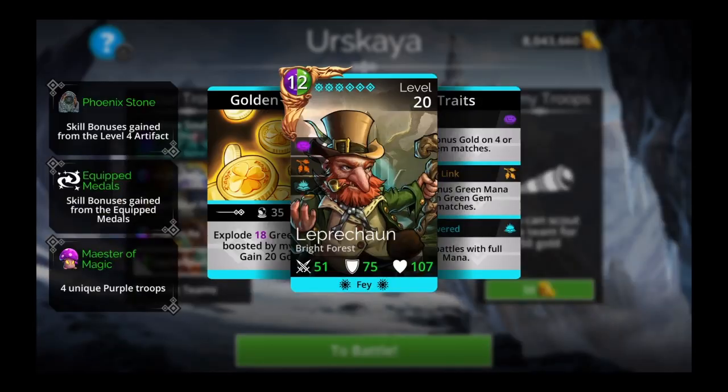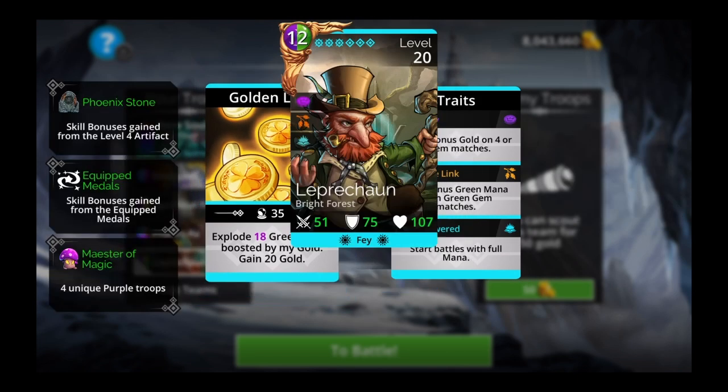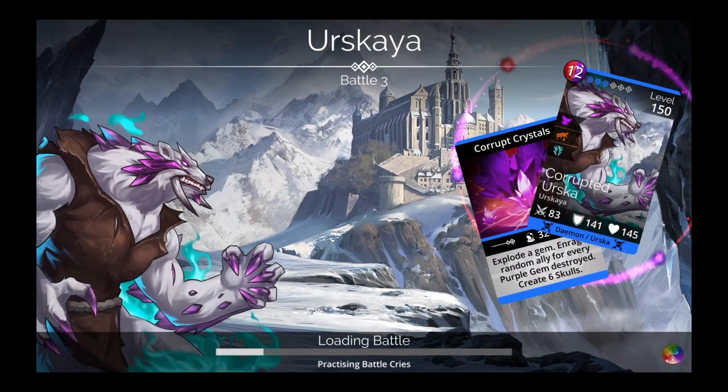We have Ferris Ra — we've talked about that. And then Leprechaun — 12 purple, green, Bright Forest, fey. Explode 18 green gems boosted by my gold. Gain 20 gold. Starts battles with full mana. Using Thief class — you just need to use a class with a purple storm. Even Archmagus works, I think. Necromancer. Mostly it's for the purple storm, so don't get too caught up on the class. Try to use a purple storm or some kind of class that's going to give you extra purple.